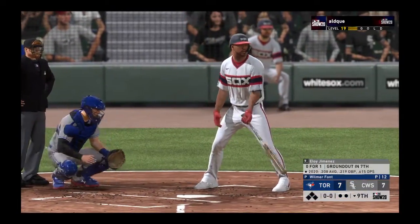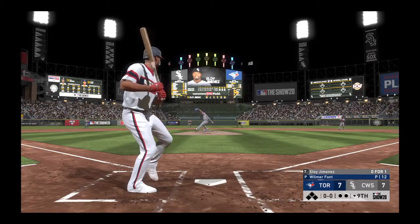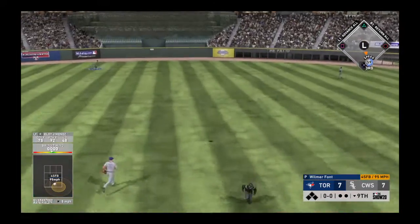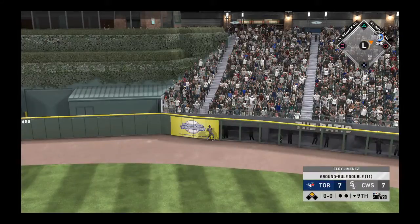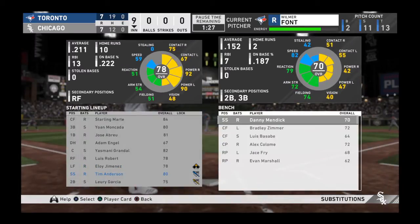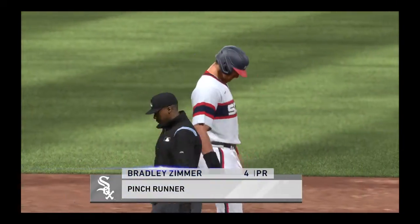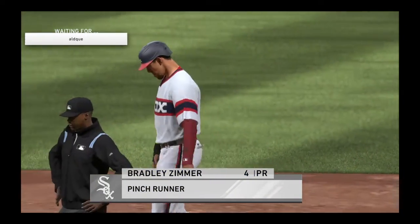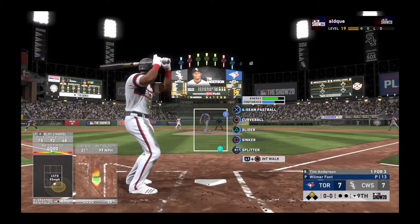Bottom of the ninth — Eloy Jimenez steps in, the left fielder. First pitch — skied to straightaway center. The center fielder gives chase but can't make a play on it — it hops into the stands for a ground-rule double! The winning run is in scoring position. Bradley Zimmer comes on to pinch run at second base.